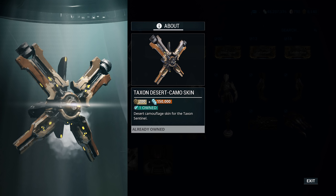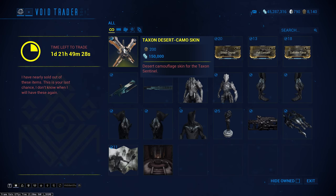You've got the Twin Gremlins in there. I can't remember what weapons are in there — Gorgon probably — but it is a good looking little sentinel. 200 ducats, 150,000 credits. It's kind of expensive for a sentinel aimed at newer players. I don't know many older players that are really using Taxon still — a lot of them are using Carrier, Helios, or Diriga. Taxon isn't really used above a certain mastery level, so maybe this will bring you back to it if you like the camo enough, but honestly I think it's kind of expensive for something aimed at a newer player.